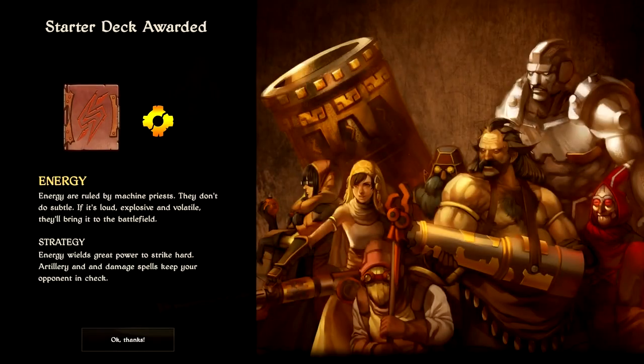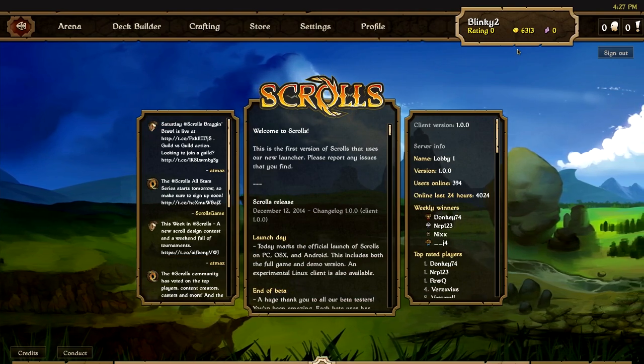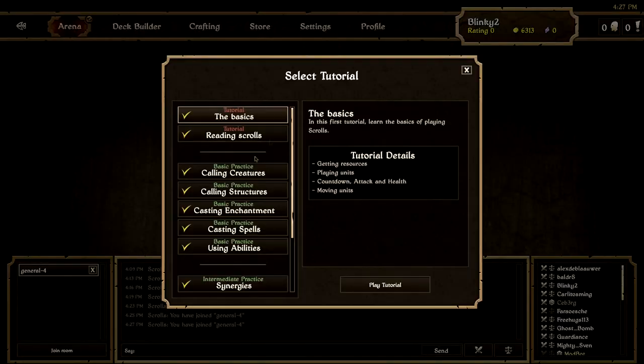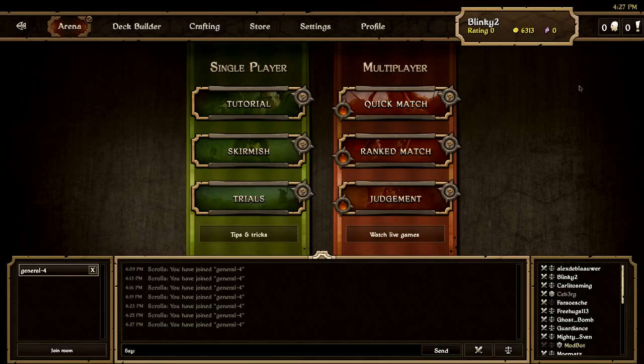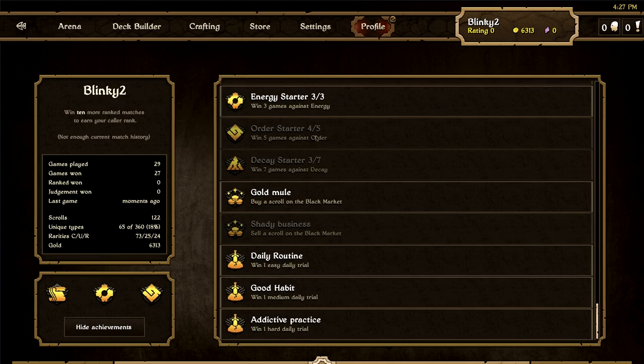So there you have it - all the easy trials are done and we've unlocked the energy starter deck, which is awesome. That puts us on 6313 gold, which is quite a lot. We've probably got about 10,000 gold total so far, and that's just from the tutorials, trials, daily trials, and easy trials - so we've still got plenty to go. We've got a pretty awesome deck, we've unlocked the energy starter deck already, and it's all looking very good. Between this video and the next I'm going to play some AI games and look to unlock all the starter decks - four more decay games and one more order one. In the comments let me know which deck you want me to play next - energy or decay - and we'll look to build a deck for that. Thanks for watching and I'll see you next time!